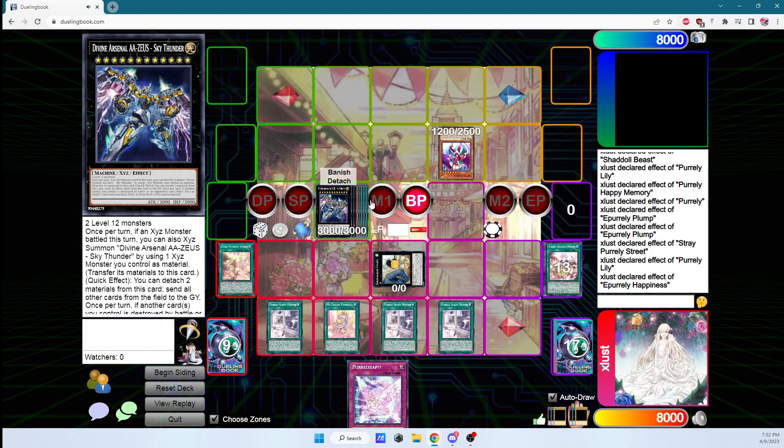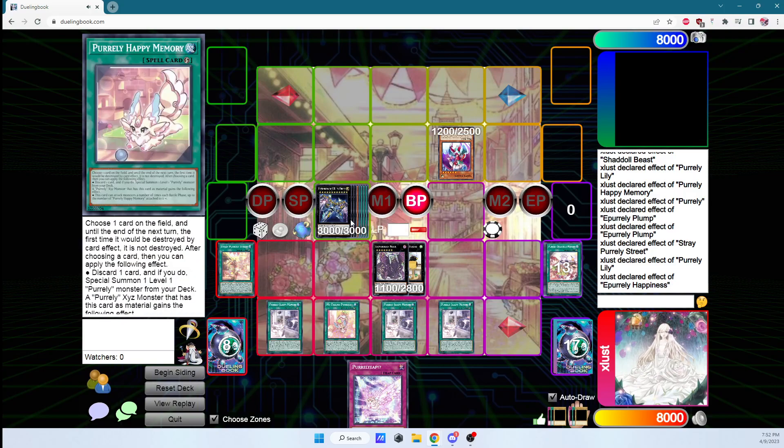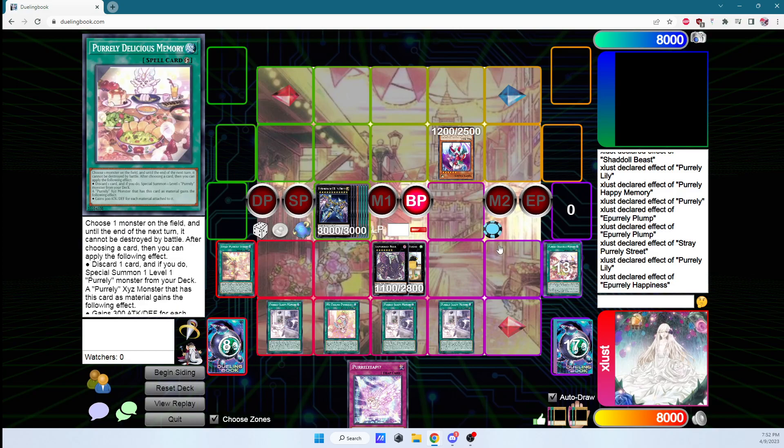That's probably enough to win the game on its own. But if you're not willing to go Zeus, you can instead go for an infinite-material Noir. With three copies of Sleepy Memory attached, you draw three cards during the standby phase. You get outed and get three more cards back — that's in-depth Purely theory. If they go into the battle phase with Happiness and even one copy of Happy Memory attached, they get four attacks, search four times — you literally cannot prevent it. Because of Purely's Stray Pearly Street, you can't even target that card.